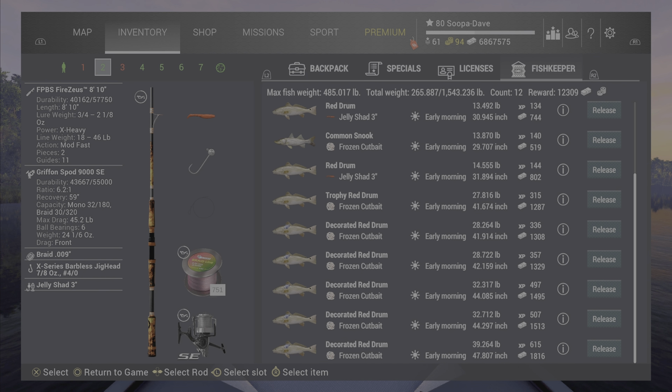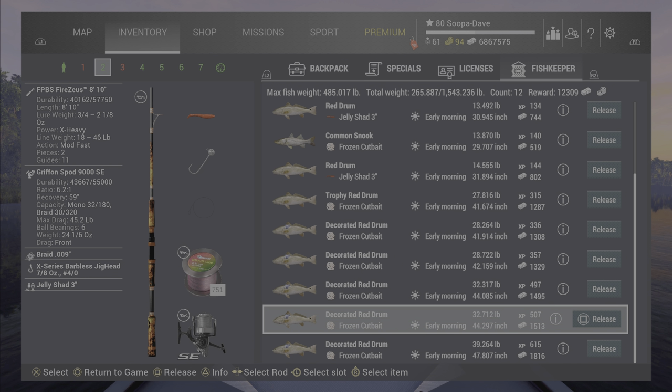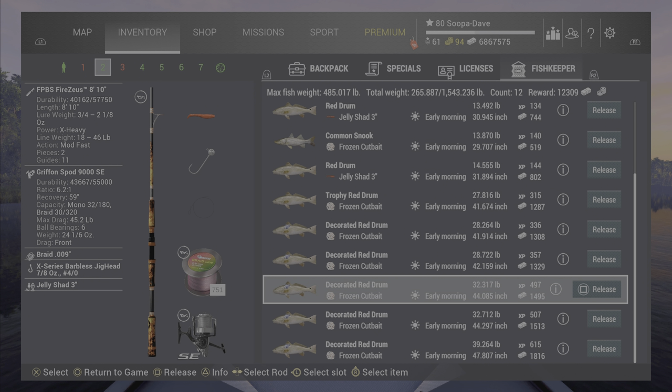Frozen cut bait on a 4-0 worked well, and while you're here you could also use a jig head and a jelly shad. These fish are pretty quick but keep in mind all event fish can be really streaky. My last ones came out super quick — in fact, after I caught number 10, I had number 11 on the hook and cut the 11th one.